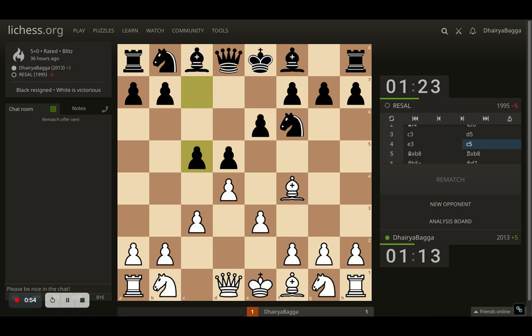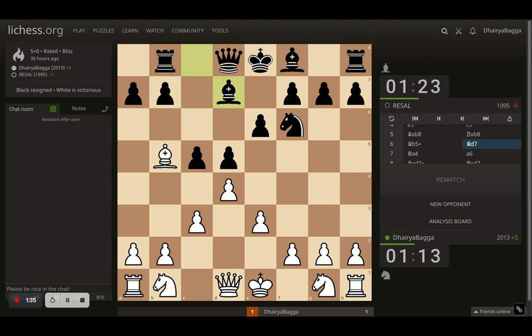Opponent plays c5, trying to attack the same. I thought, let me take on the knight first with my bishop, which is not yet developed. Because generally after c5, you are willing to plant your knight onto c6 so that it also controls the center. So I took on the knight before the opponent plays it. Opponent takes with the rook, which also gives me clarity that the king will remain in the center or castle only on the king's side — cannot castle on the queen's side now. Here comes bishop to b5, a check. Opponent saves with the bishop.